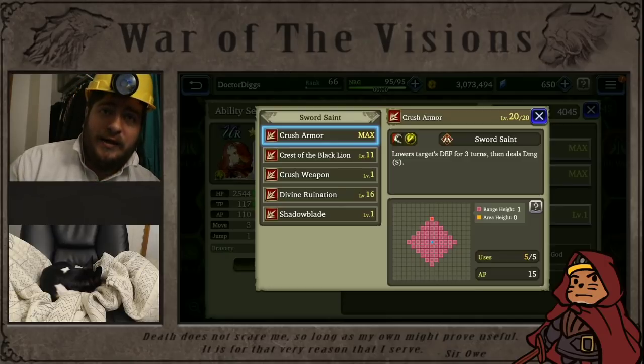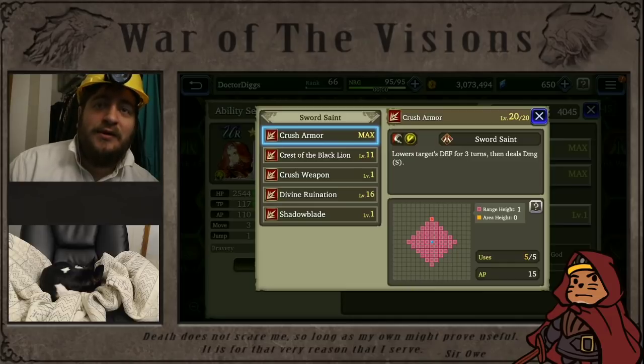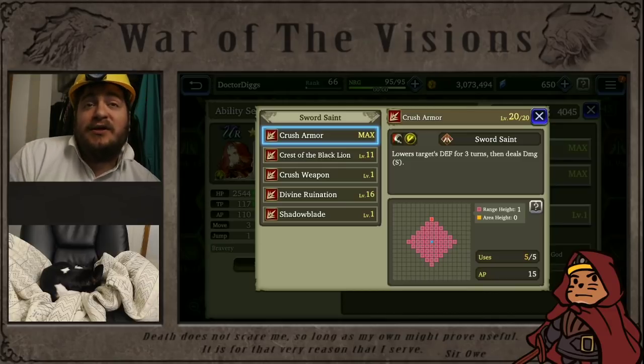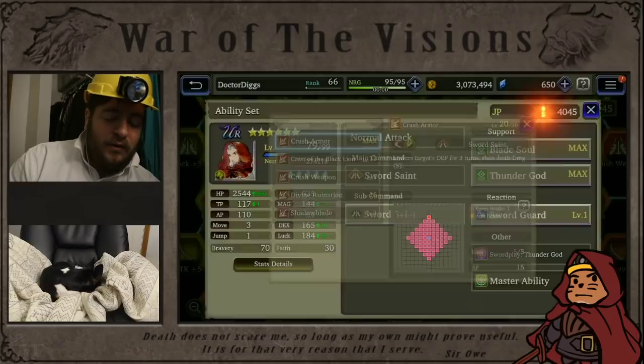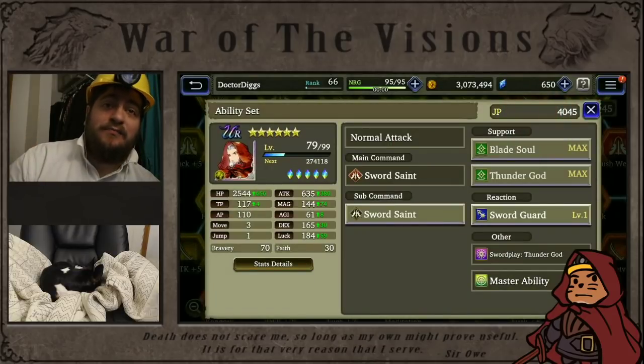Before you guys comment, I do know it's not fully leveled up. Sid is currently being worked on in my party, but you should be leveling up all of your passive abilities and all of your weapon abilities, because you never know what the AI is going to use — that would be my recommendation. You never know when you're going to need something, especially in manual PvP, something that might be out of the blue that you might not expect.